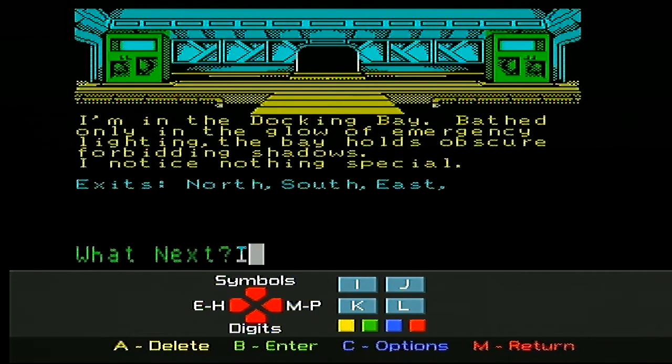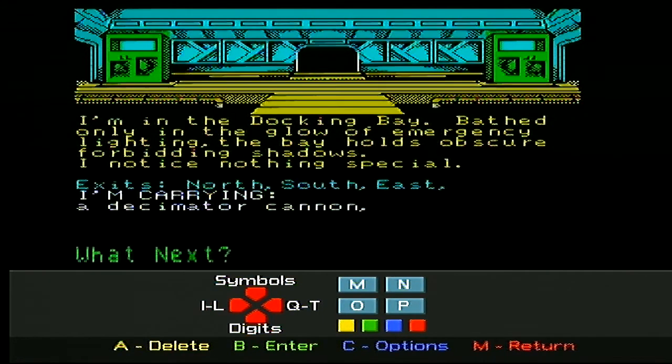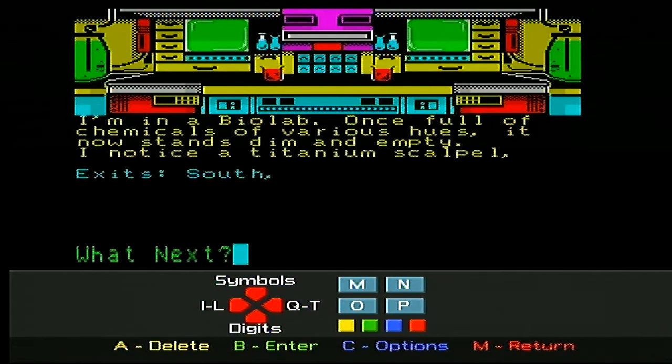Let's press I for inventory. Oh, decimator cannon - I can shoot things then. Let's go north and find something to kill. I'm clearly some kind of soldier. I'm in the chemical lab, once full of chemicals of various hues. It now stands dim and empty. I noticed a titanium scalpel. Let's take the scalpel. Can we do 'take all' or 'get all'? Let's see if 'get all' works because that's faster to type. No, I have to say 'get scalpel'.